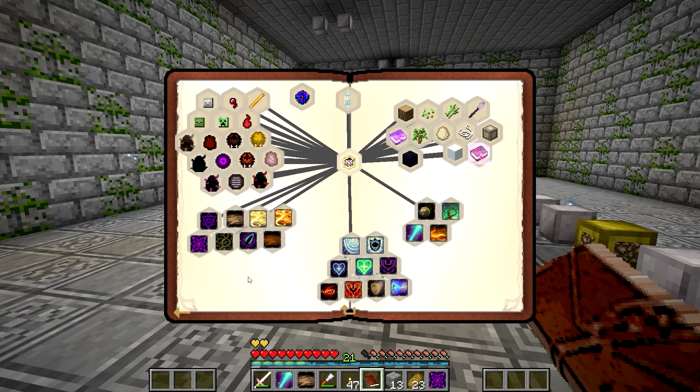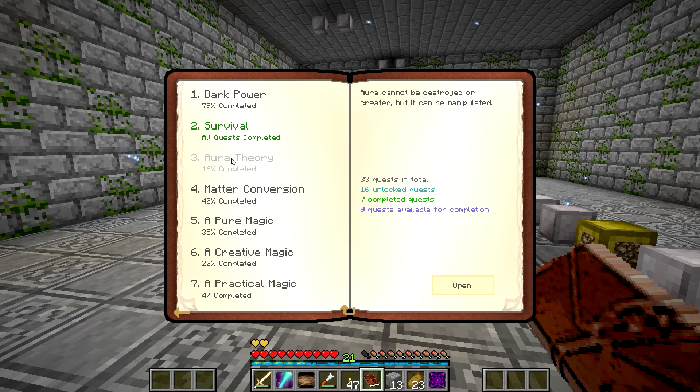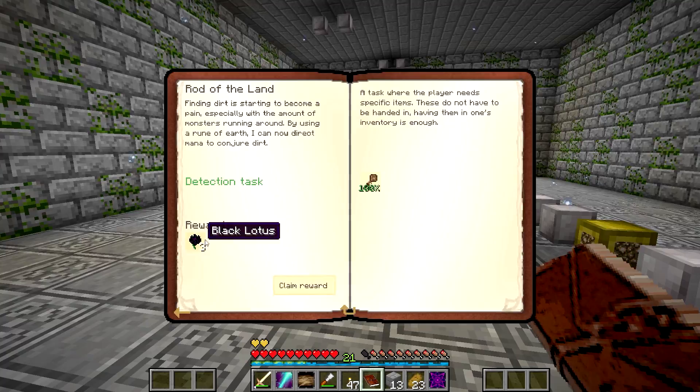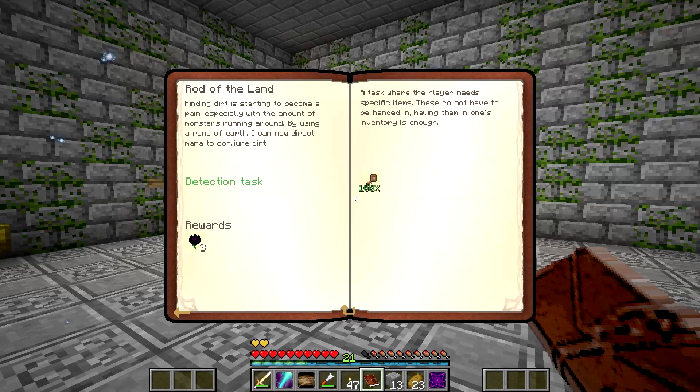Now there is a full quest line. I have a quest for something — Pure Magic, Rod of the Land. I will claim that, and that will give me three Black Lotus. I totally forgot that that was even a quest.